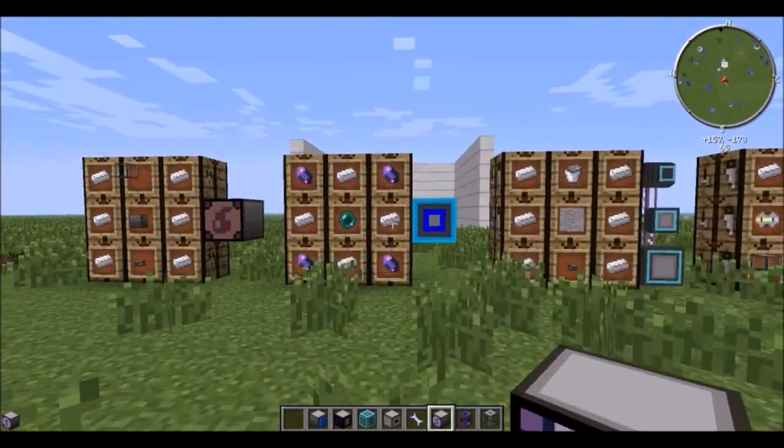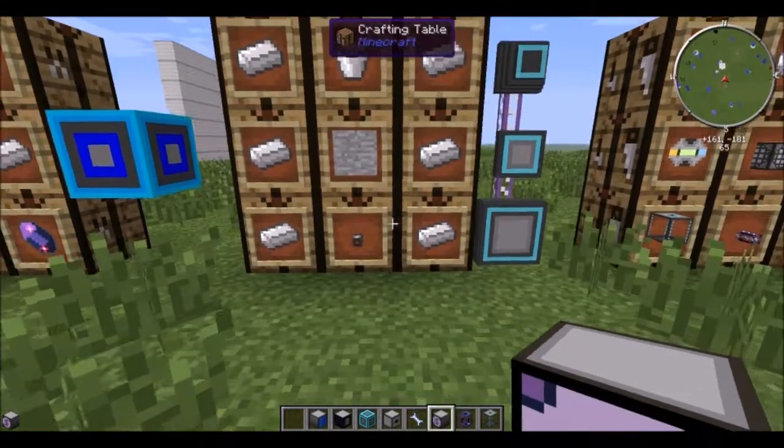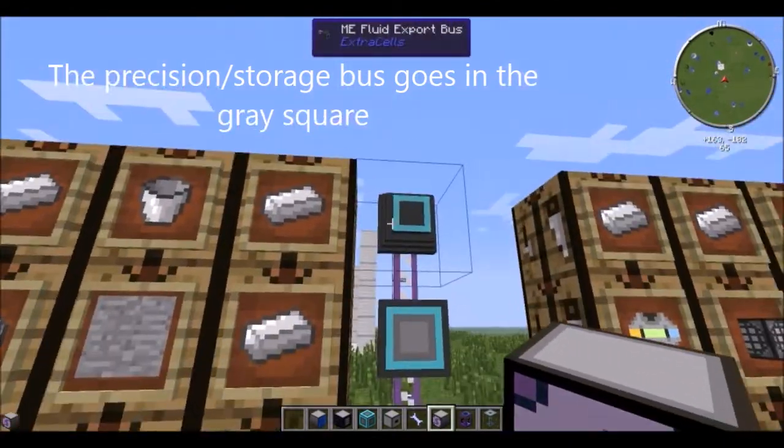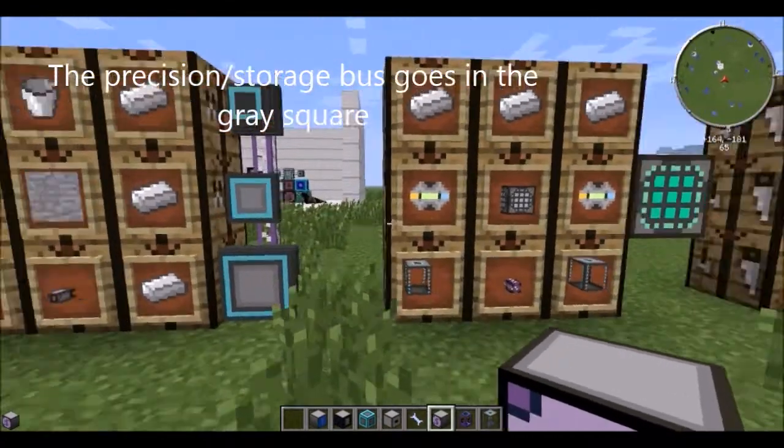Fluid voider: pump fluid into it and it'll make it disappear. You can take any precision export, import, or storage bus and convert it, and you'll get the fluid counterpart for it that does the exact same thing but for fluids.